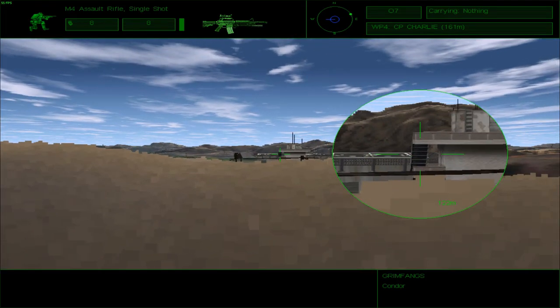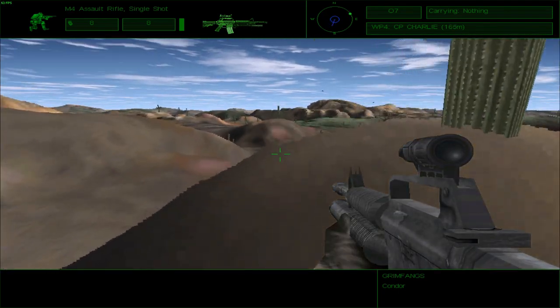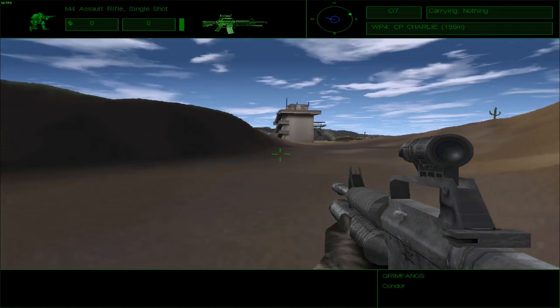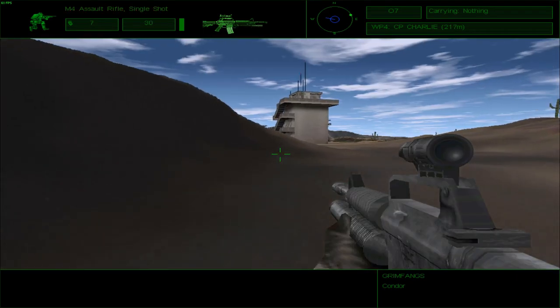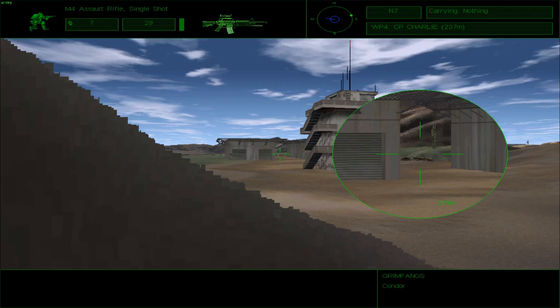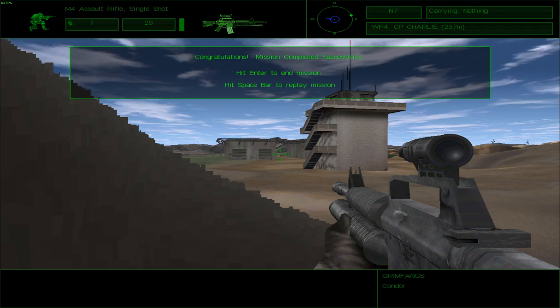This is King-6. Bravo, search the base — Alpha and Charlie teams provide overwatch. Roger, King-6. King-6, Alpha team is moving to assist Bravo. King-6, this is Bravo — Charlie team is down, I repeat Charlie team is down. King-6 to all elements: objective secure, move to primary extraction point. Roger, King-6. This sort of feels like I cheated — I have half a mind to restart the mission.